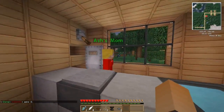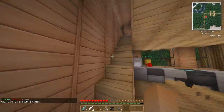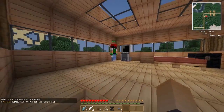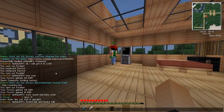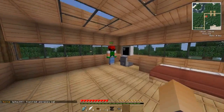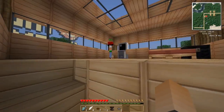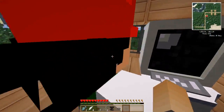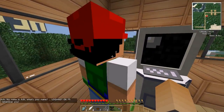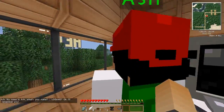This is the rival house — Ash's mum says my son Ash is upstairs. Ash, you here? My name is Ash — what's your name? Logan HCI. I'll remember your name. So this is your rival — you'll be able to see him in random places around the server.